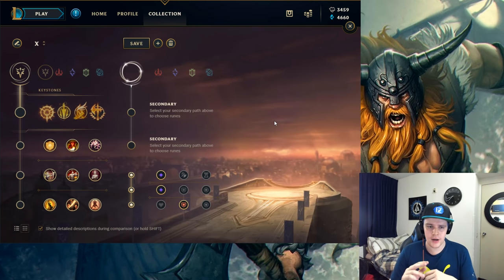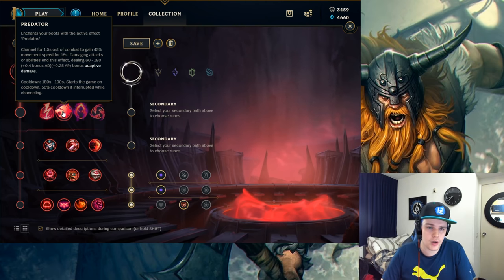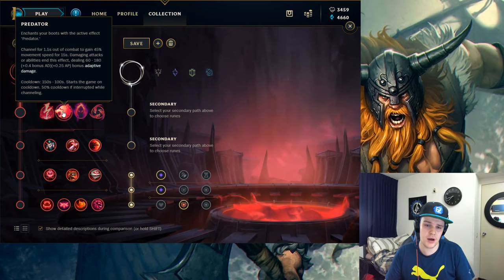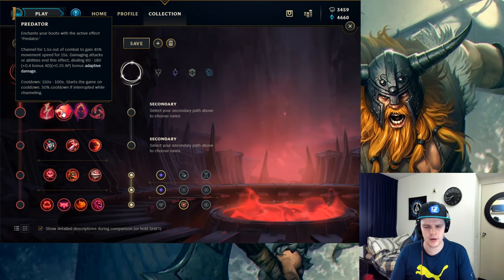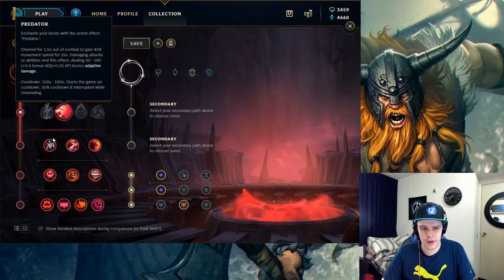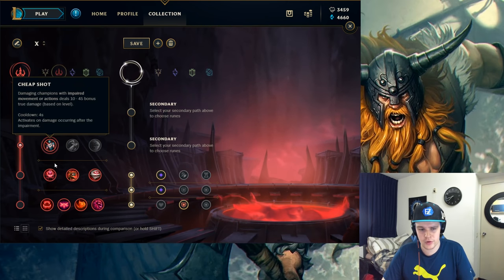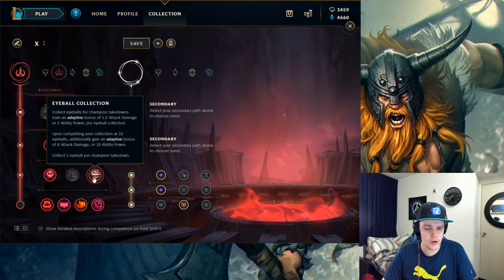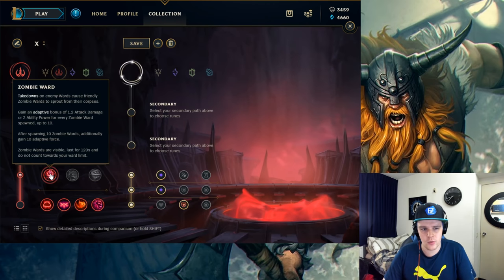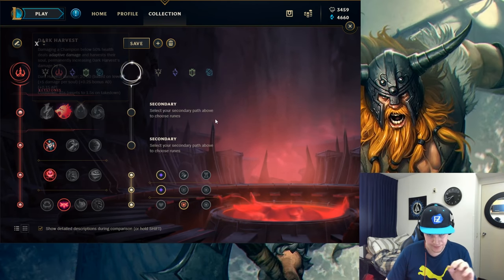There are two rune options on Olaf. I prefer Conqueror, but I'll go over the other one first, which is Predator. Since Olaf has more trouble ganking, Predator is a good option to counteract that because it allows you to be better at ganking. The rune page with Predator goes: Predator, Cheap Shot (to go with the slows from your axe or blue smite), then Zombie Ward in high elo or Eyeball Collection in low elo — because in low elo fewer wards are placed, giving less value from Zombie Ward. Finally, Ingenious Hunter to get Predator off cooldown faster.